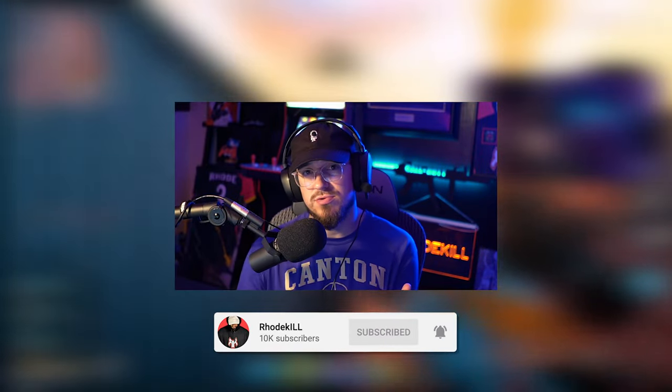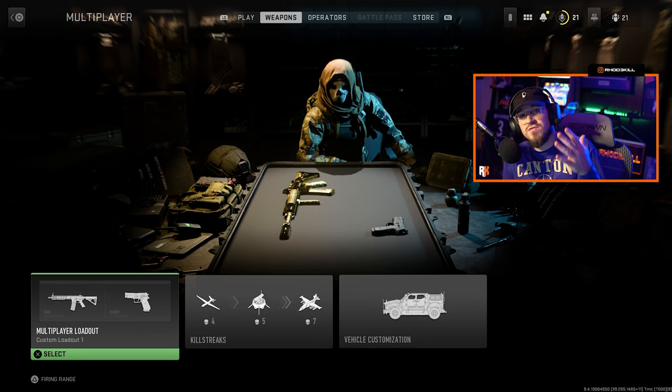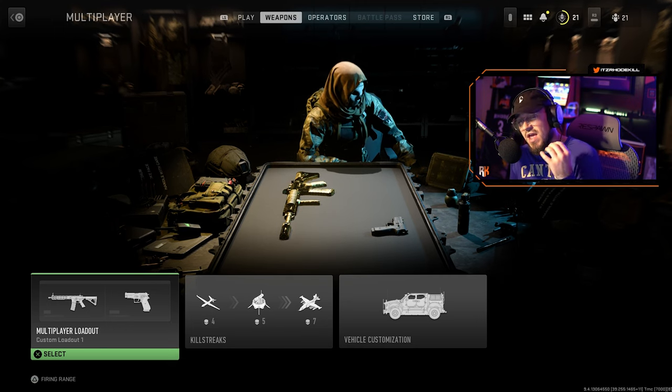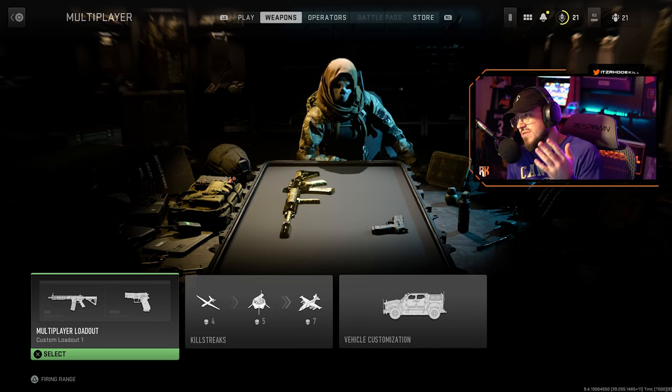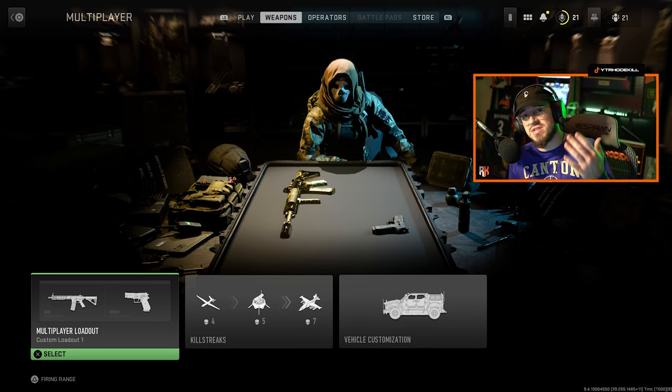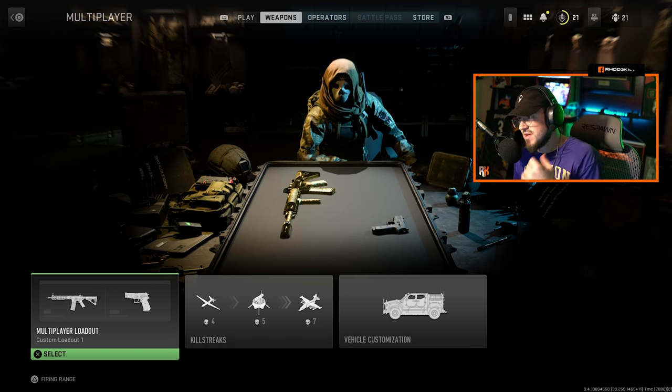Today we're going to be showcasing the firing range here in Modern Warfare 2, and basically showcasing how it can maximize your recoil and accuracy as you go into real combat. Hopefully you guys enjoy this — let's hop right into it. A lot of you may not know, but you can test every weapon and maximize your recoil control and accuracy here in Modern Warfare 2. This is something new to the game and we're going to be showcasing the firing range within the created class and gunsmith.